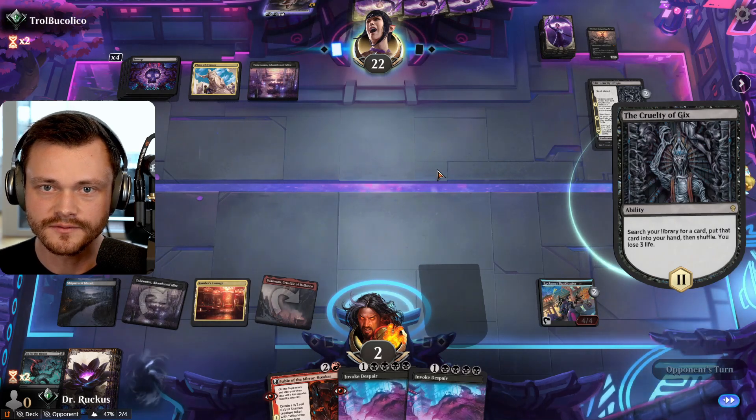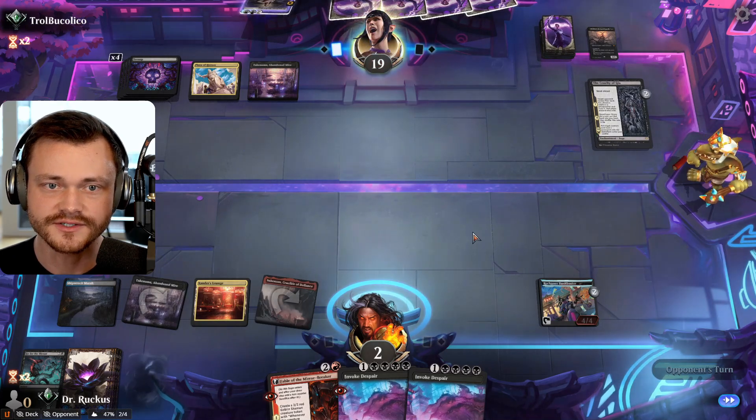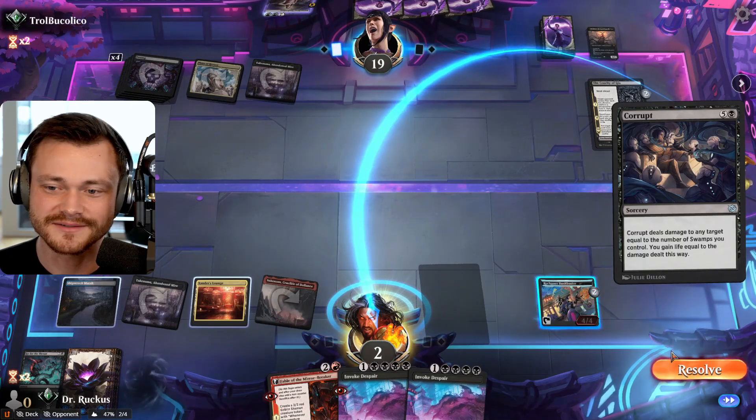Maybe it would have been similar regardless. Even if we had played Invoke Despair, I guess we're in a very similar position — when it selects card of their choice, it's Corrupt. I mean, we'll give it to them. What are we going to do? It's one of those days, man.